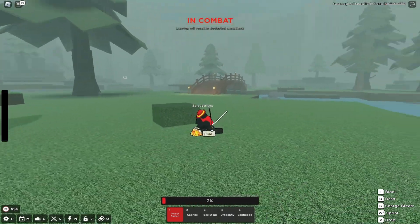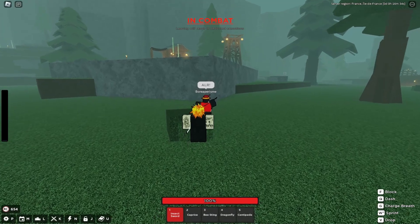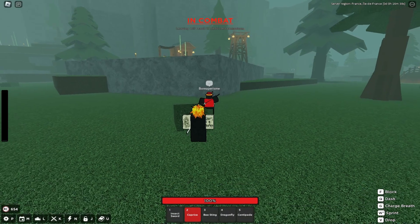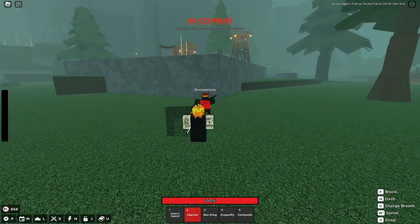So that's the one combo for insect in rogue demon. If you didn't know, insect actually has a tech. The tech is this: you can control where you land by aiming your Caprice. So if I aim to the right, it's going to take me to the right. And if I aim to the left, it's going to take me to the left.